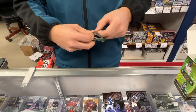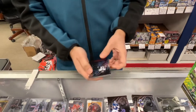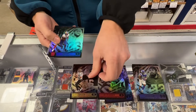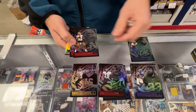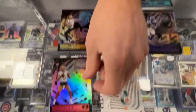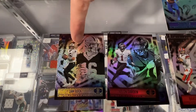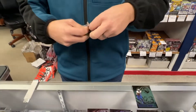Next pack. Rookie. Ian Book, rookie — looks like that's actually a different parallel. Cam Akers — that's a green, so that's a parallel. Trey Lance, rookie — that's good. Brandon Aiyuk, base. Baker Mayfield, base. So that must be one of the four special Blaster parallels, I'm assuming. Find out soon enough.